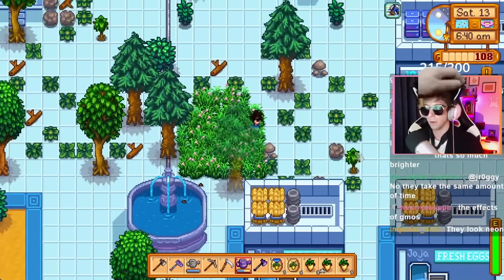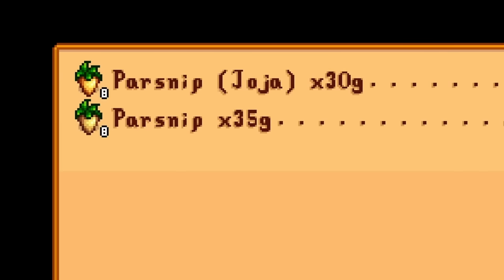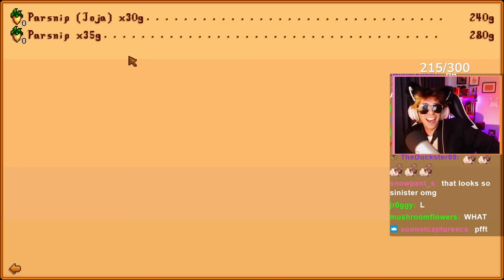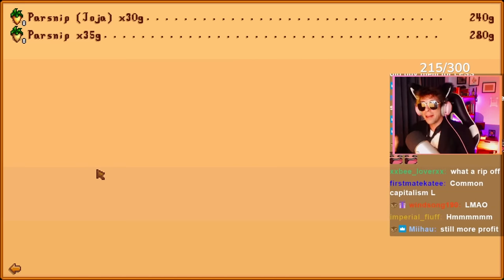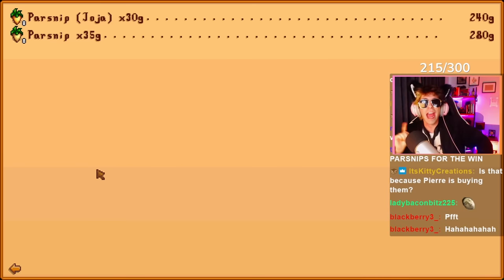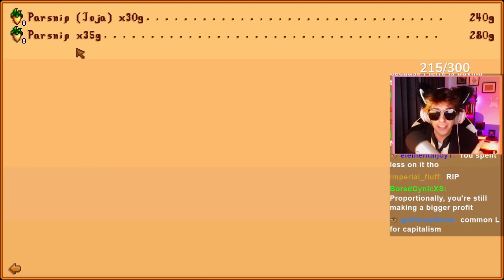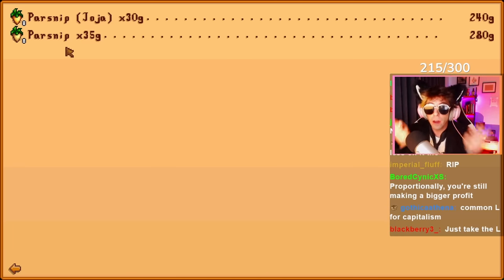Should we see how much they sell for? They sell for less? Joja, you scam artist. Capitalism has failed me. But think about it — I only paid eight gold for these Joja parsnips and I paid 80 gold for the Pierre ones. So technically I'm still making more of a profit on the Joja parsnips than the Pierre ones. Hustle mindset.